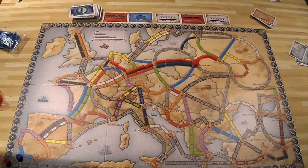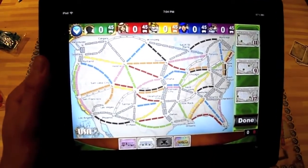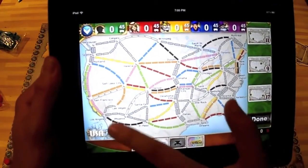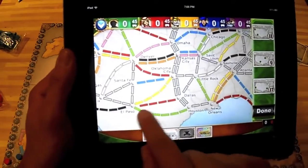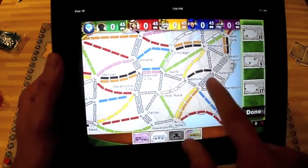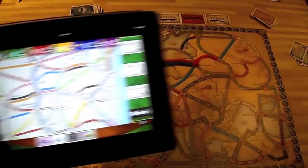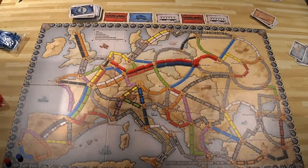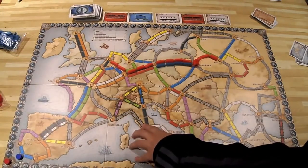Comparing the original North American Ticket to Ride to the Europe version: the original map is more open with more double routes, giving players more options. The Europe map is more spread out with longer routes and fewer alternatives between cities, making routing more challenging. Europe also introduces tunnel routes, which work differently from standard routes.